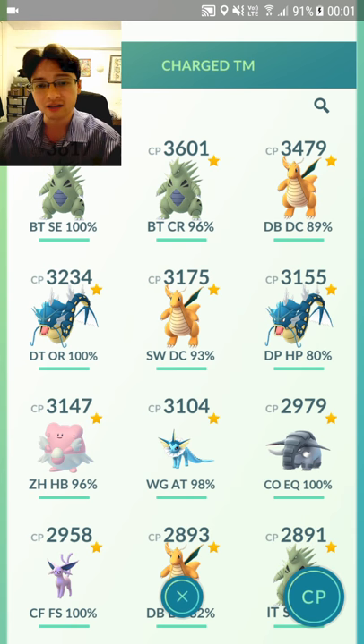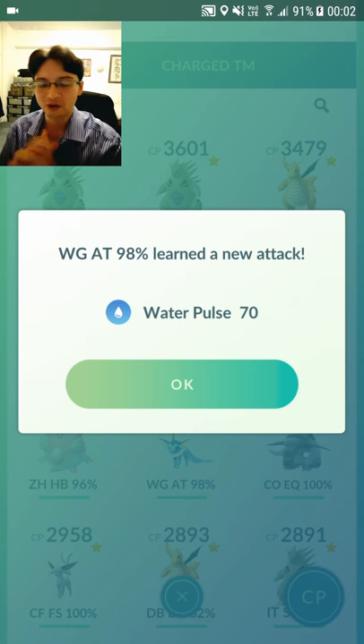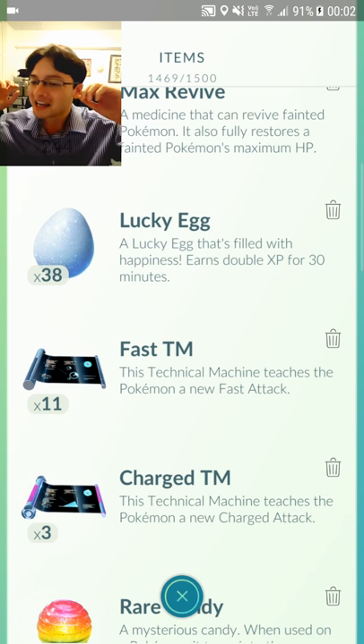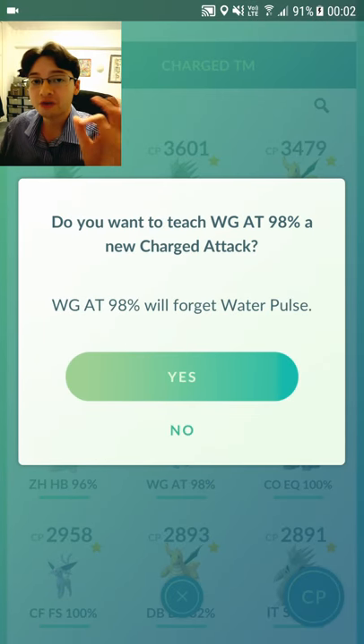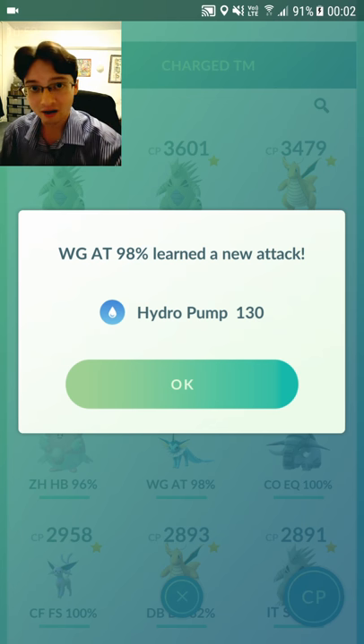It's fully powered up, 3,100 CP. Water Pulse — okay, give me Hydro Pump. Aqua Tail — okay guys, I'm going to use all my TMs. This is what I feared. I've only got three TMs left. This is actually really bad for this particular TM guide video. But it also illustrates the fact that it is still very hard to get Hydro Pump — yes! Hydro Pump! It also illustrates how hard it is to get the moveset that you want.